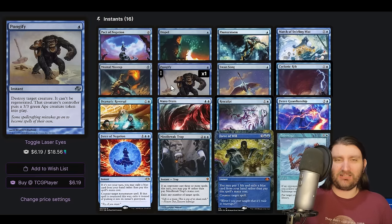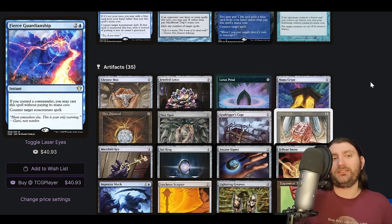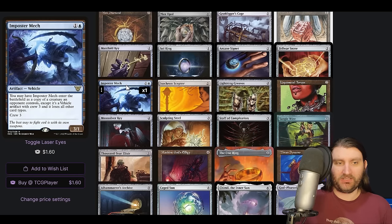No Mystical Tutor — in a lot of scenarios that would just find a counterspell, maybe set up Dramatic Reversal/Isochron Scepter. Artifacts is where the big money is — we got 35. Cage also here, we're Staxi. Manifold Key, we've got tons of artifacts. Austermech — great clone, it's an artifact we can put into play. Isochron Scepter is one of our win cons. Staff of Completion, another card we've seen a bit of, has a lot of utility. Tangle Wire — Staxing people out. Lots of these kinds of things got submitted for this tournament.